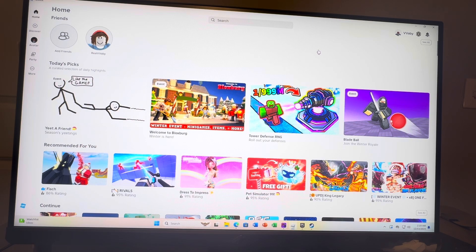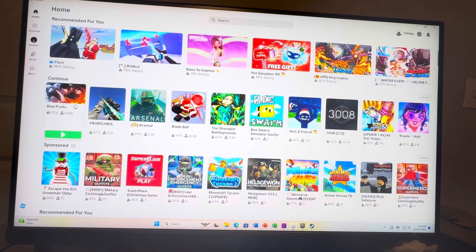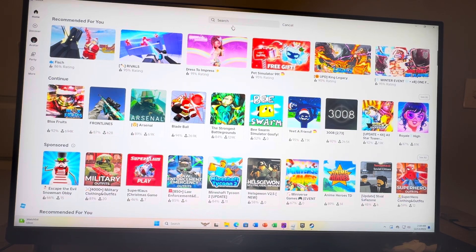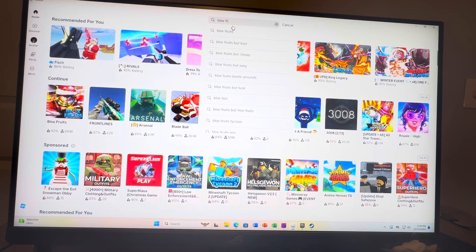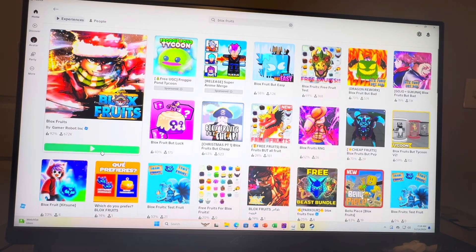It's one of the most popular ones and it runs really good too. So you can sometimes find it on the main menu right here. Just try to look for Bloxfruits — there it is. If it's not there, all you guys have to do is go to the top right here and then type in Bloxfruits. You want to spell it with an X — Bloxfruits. Search it up right here and then click play.